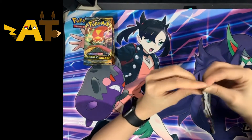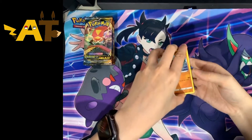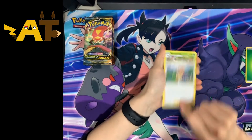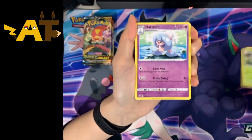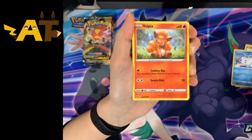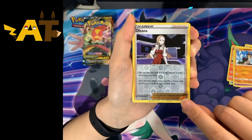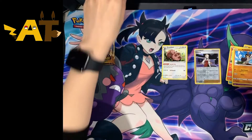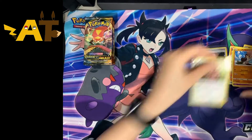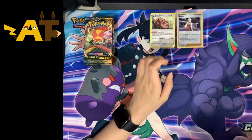Let's start with the Rebel Clash pack and see what's in it. Opening it up — four from the back. We have Leaf Energy, Sonya, Mascaran, Hatrem, Binaricle, Gladian, Darumaka, Milcery, a reverse holo Gladian Far-fetched, Oleana, and a Greedent regular rare. Very normal pack. We'll put these to one side, and there's that code card.